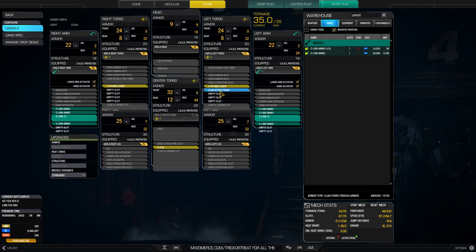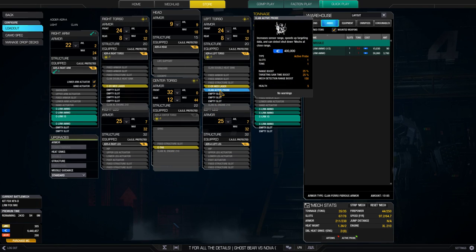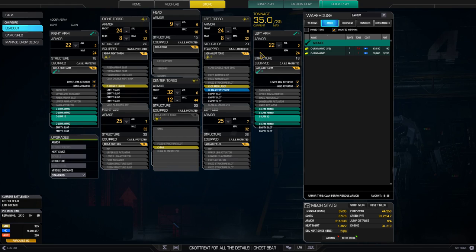Normally the Clan active probe is supposed to say it counters ECM — that's something I'm going to have to look into, because the Beagle active probe I know for a fact says it counters or helps to counter ECM. So there we go, we have a nice Adder build right there. Feel free to take it out and give it a try.